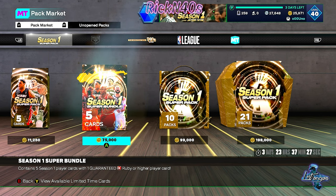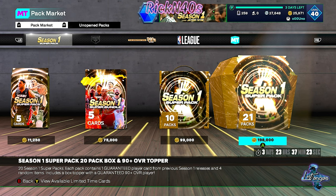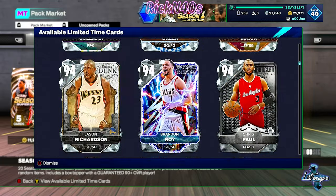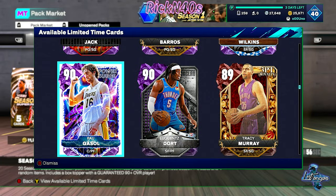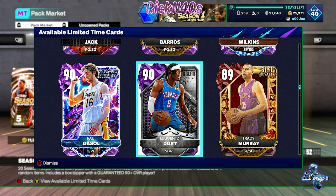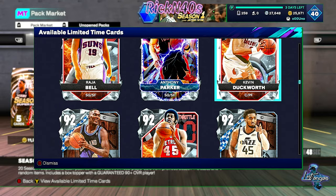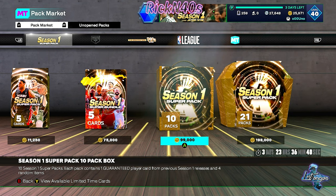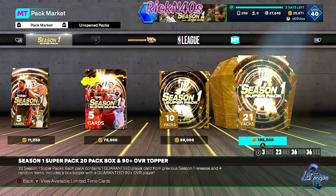There's a 21-pack for 200k — we're not going that hard on these. The super bundle contains five season one players with a guaranteed ruby or higher. This 21-box has a box topper with 20 season one super packs, each containing one guaranteed player card from a previous season one release and four random items, with a guaranteed 90-plus overall player. But 90-plus is at least amethyst, and I can't benefit from an amethyst at this point.